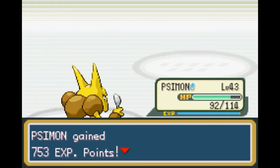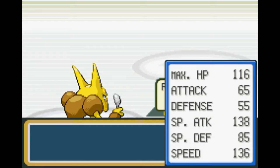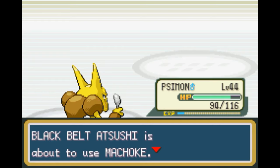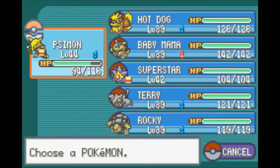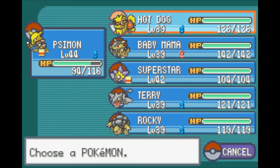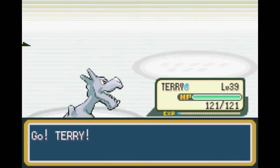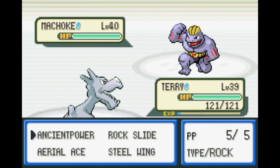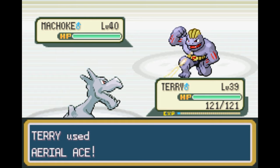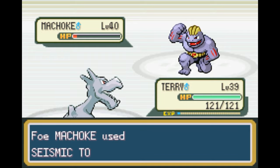Simon, you got your level — perfect. You're doing great with those 138, almost 140 Special Attack and Speed. So let's switch out to Terry. You'll be more than happy to pick up the slack here. I don't want to give Superstar and Simon all the levels. Feel free to knock this guy out with Aerial Ace in one hit — that'd be fantastic. Not quite, but I'll deal with it. Seismic Toss, easy enough to deal with.